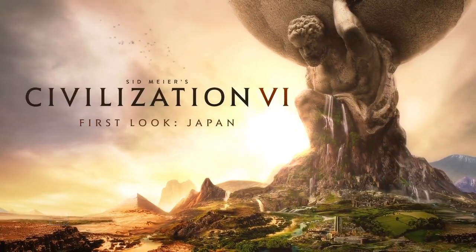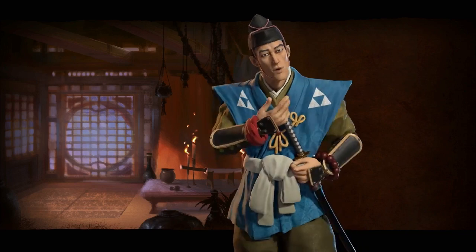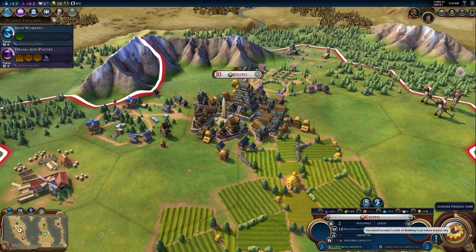Hojo Tokimune leads the Japanese Civ in Sid Meier's Civilization VI. He was one of the most transformative leaders in Japanese history. Under his reign, Japan repelled the Mongol Empire's invasion, and Zen Buddhism spread through the samurai class.